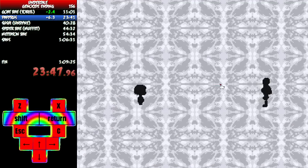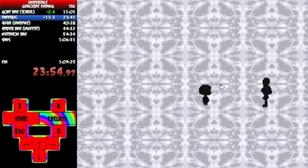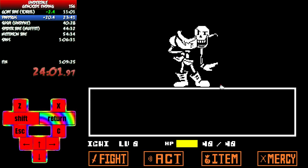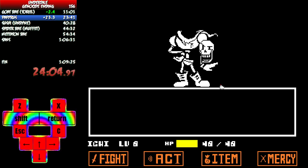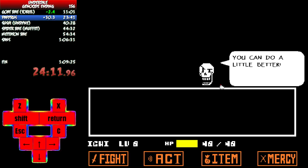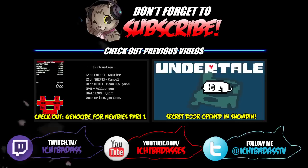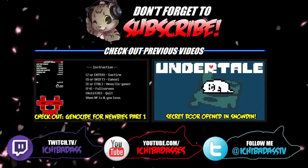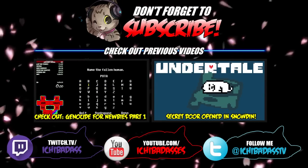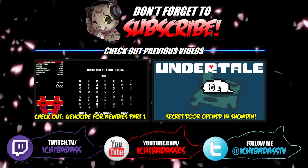I want to thank you guys for watching part 2 of my genocide speedrunning tutorial. I hope you got those Snow Pieces, grabbed the money from the shop, and got the Butterscotch Pie from Ruins in my first video. Please consider becoming a subscriber. Check out part 3, where we'll be focusing on Waterfall. Also, with the annotations on screen and in the channel description, you can check out part 1 of Genocide for Newbies and the secret door opening in Snowdin. Take care of yourselves, and I'll catch you guys next time!